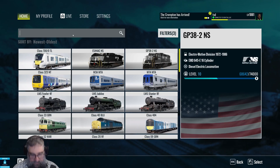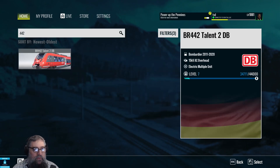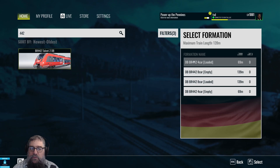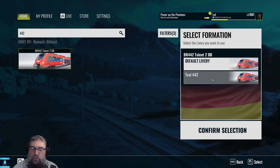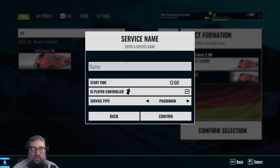Confirm service and let's add a 442. So we choose the 442, we choose the formation for loaded which has got passengers in it. And we can choose between the default livery and the one I made called Teal 442. Confirm selection.